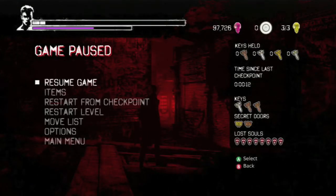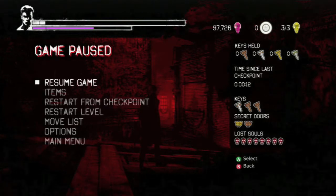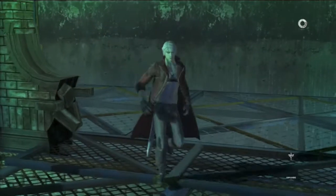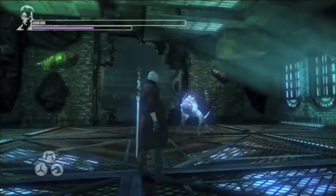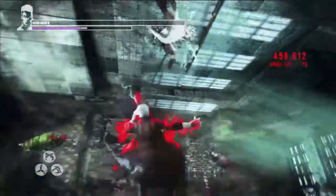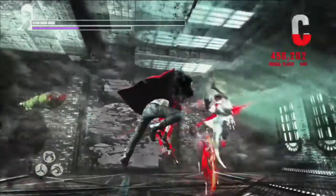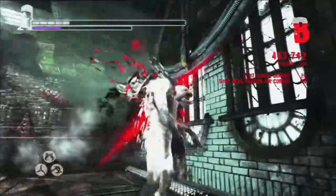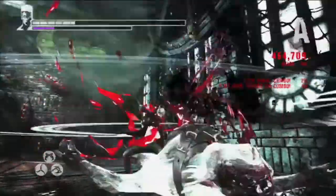Alright guys, welcome back to Darn Tamers walkthrough. This is Mission 7 Part 2 and I am playing from where I left off on Part 1. Now this fight will consist of 3 rages I believe and a witch — I think that's what they're called — a witch with the shield things.